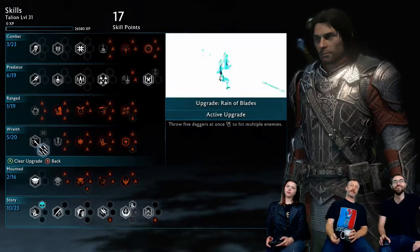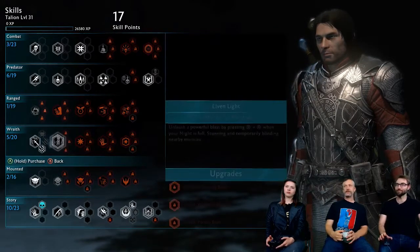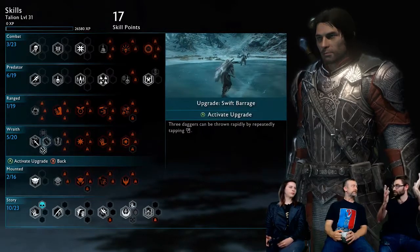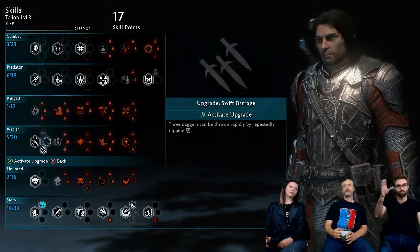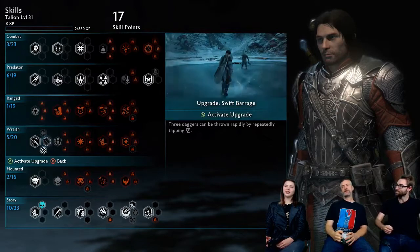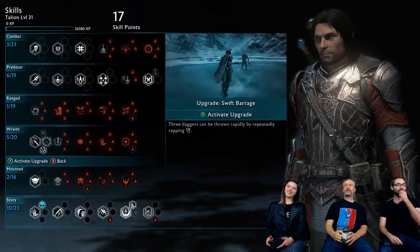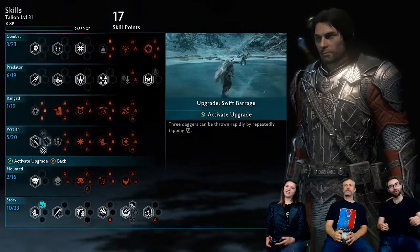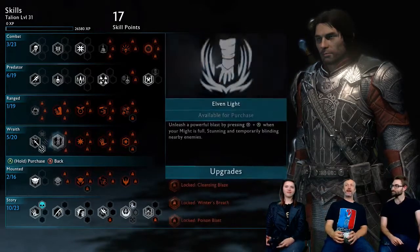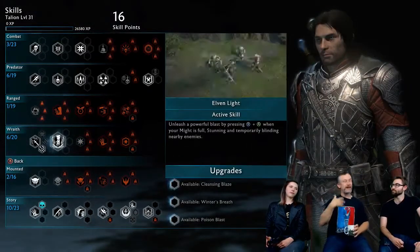Especially on higher difficulties, you really can't just mash X and Y. We were testing Nemesis difficulty for fun yesterday and Ellie got taken out in just two or three hits — two to the knee and we were down. I'm looking forward to playing some of that hard mode. The game is so much bigger now that it makes it important to really have variety in combat and mix up your tactics.